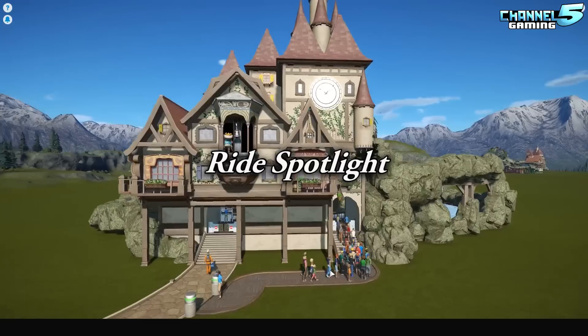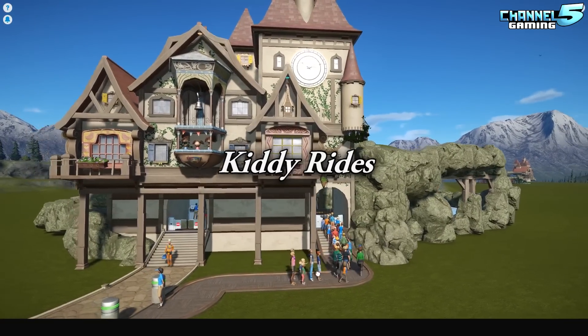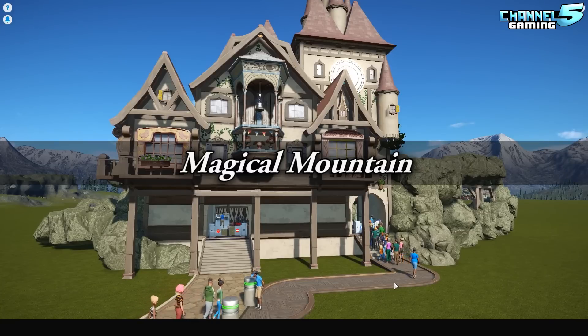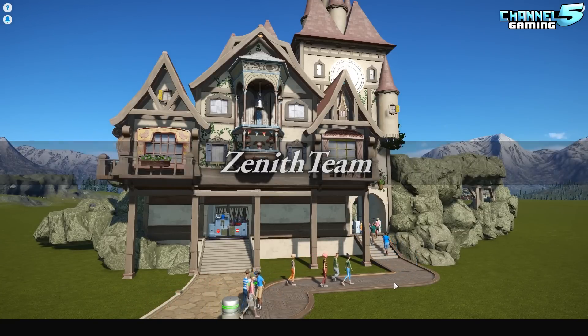For the Ride Spotlight, it's going to be more of ride skins and the more kiddie rides, like the river rapids, the log flumes — basically the scenery rides. In today's episode, we're going to be looking at Magical Mountain by Zenith Team, so stay tuned and let's check it out.